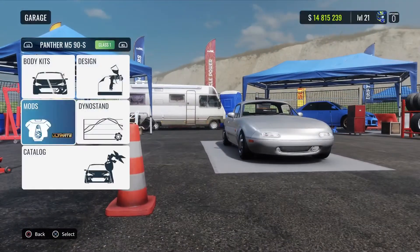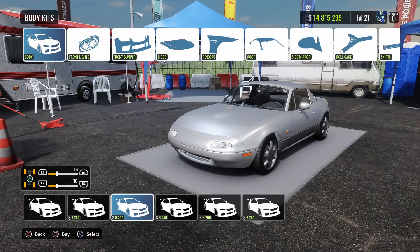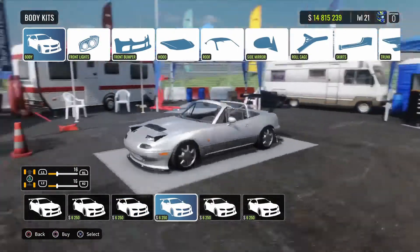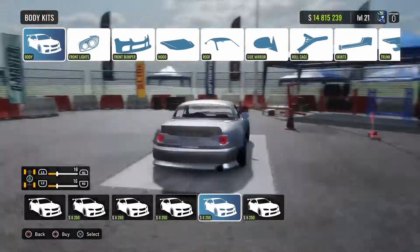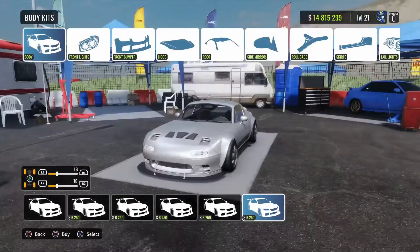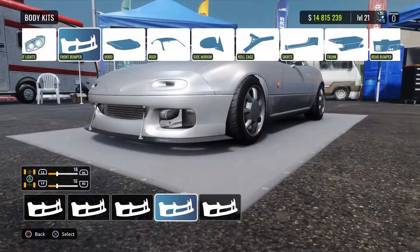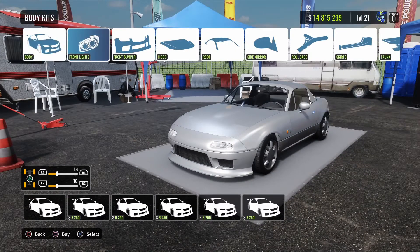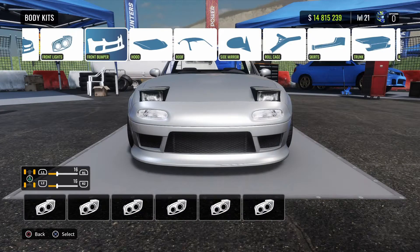I'll put it on Ultimate. Let's have a look at these body kits. That's one you can do yourself — pretty cool. Oh, that one hasn't got a roof, that's cool. That one's pretty clean. I think we'll go with that.